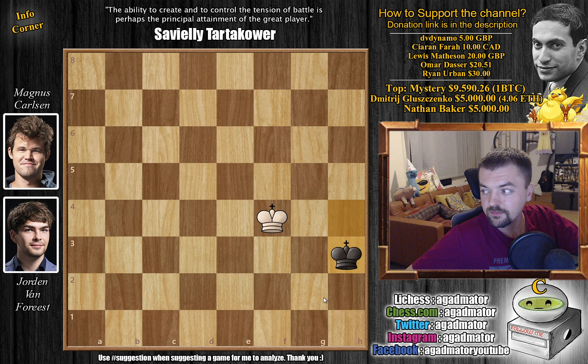Magnus still continues his drawing streak after winning that brilliant game against Alireza in round one, then three draws. Everyone plays very carefully against him because even giving him just a little bit of room to breathe, Magnus will go for that full point. Van Forrest did not allow it in this game and was able to get a very nice draw. Hope you guys enjoyed it — now you know how to play against Magnus if you ever face him. I'd like to thank DV Dynamo, Ciaran Farah, Lewis Matheson, Omar Dasar, and Ryan Urban for their contribution to my channel. Thank you all for watching, and I will see you soon, continuing coverage of the Tata Steel Tournament.